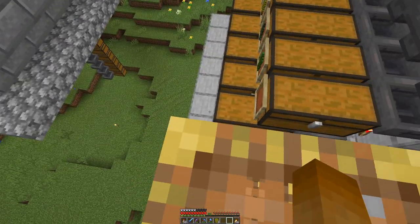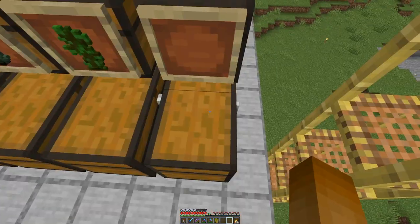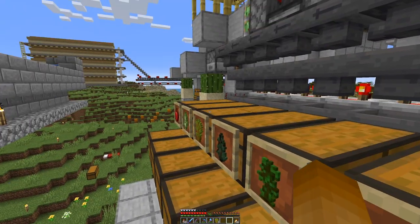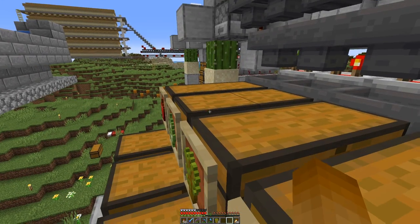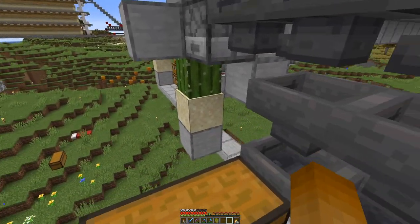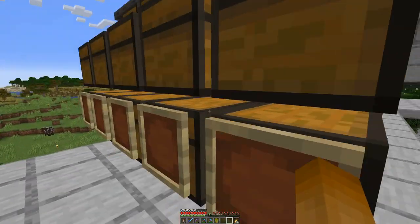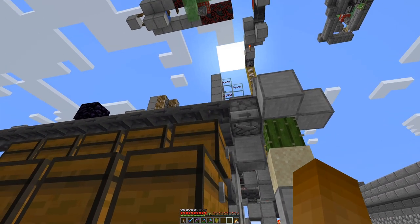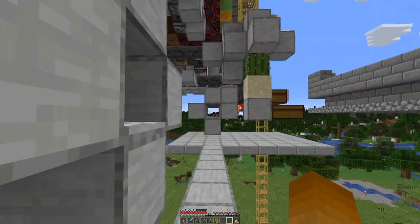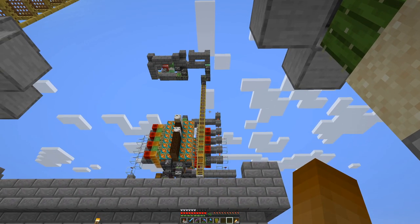So at least in theory we can farm all these wood types. Oak is missing because I only had one oak for the filter. Here we sort out the saplings, everything in excess gets destroyed on this side, and eventually over here we should end up with all the different wood types. The signal to the top follows the same pattern as the scaffolding.